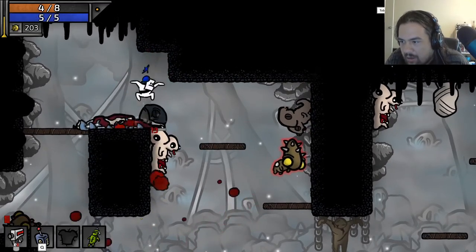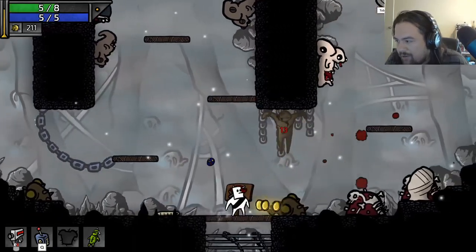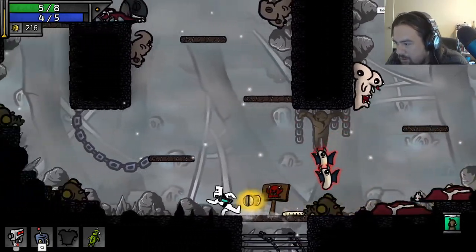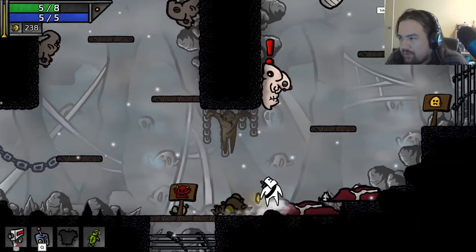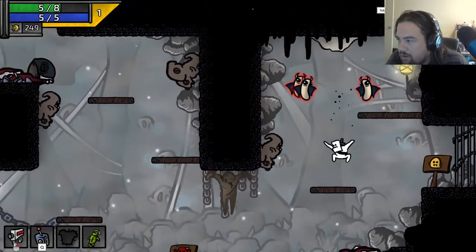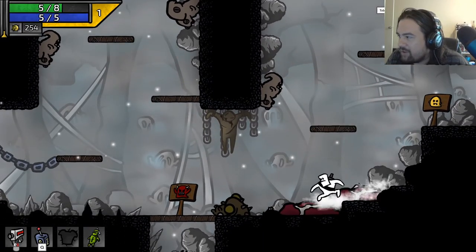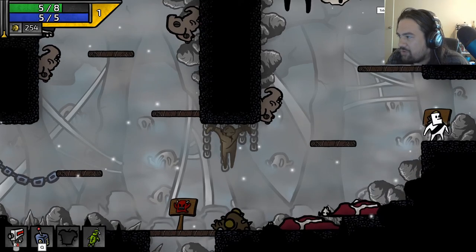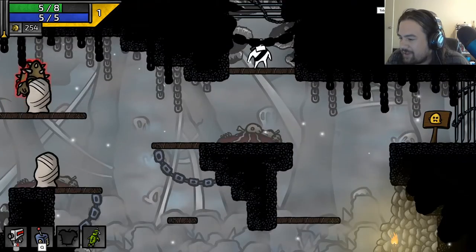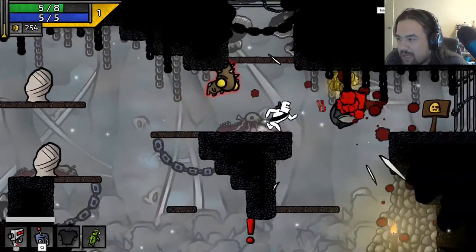Get out of here! Get out of here, you Satan spawn! We got a bye — we can go down and do a zestier fight. I don't want to go through the trap room though — that's my issue. We like zest because we're very cocky.